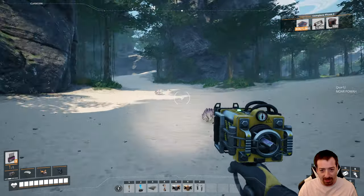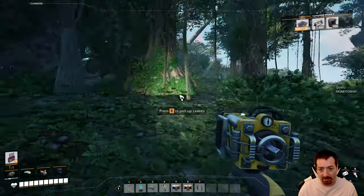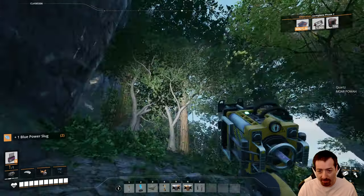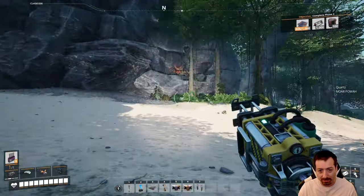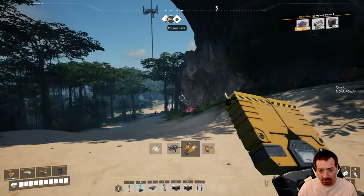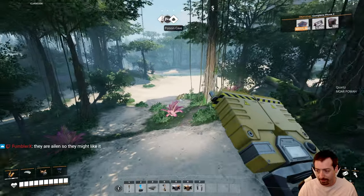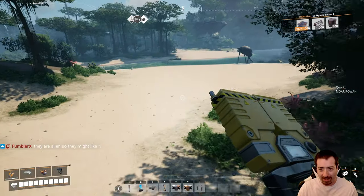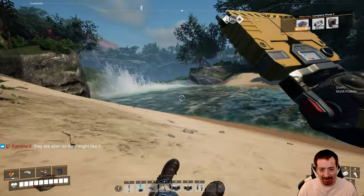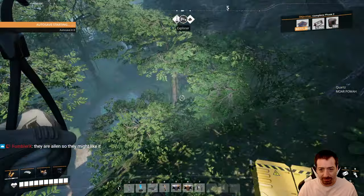Can you pet the giant doggos? You can shoot them with rebar — is that close enough? It's basically the same thing: a high-velocity petting, which may or may not leave their carapace intact. I'm ready to head back home now. They're aliens, so they might like it. I would agree, except for the part where they cease to exist — that might imply less of the liking.